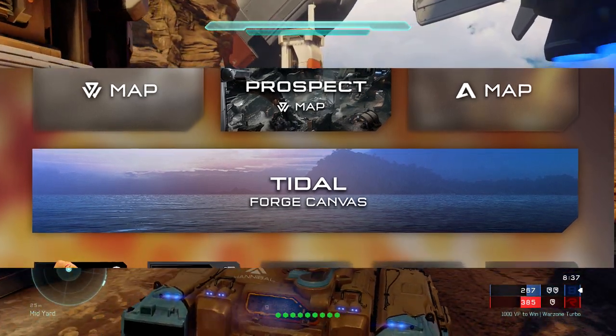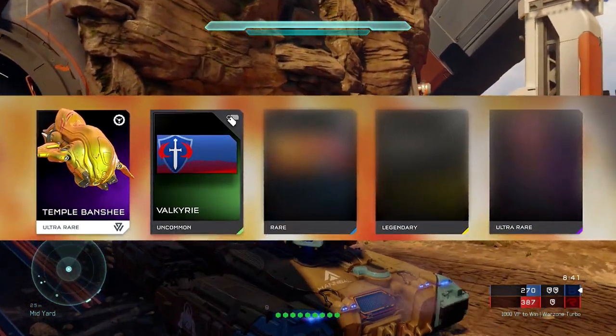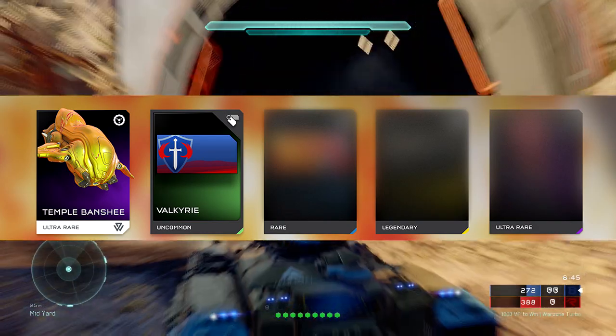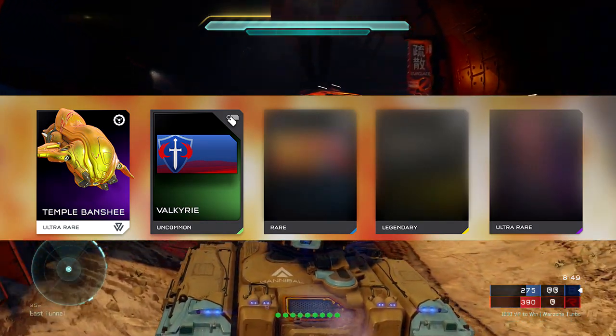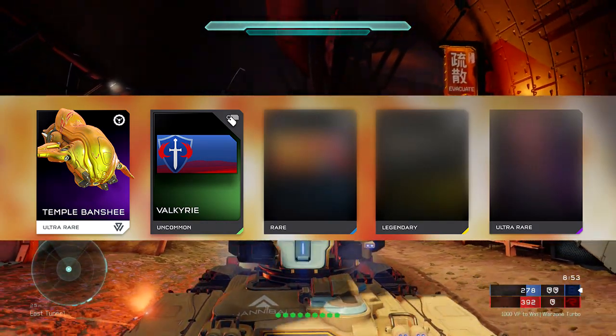First of all in the REQs we've got a Temple Banshee. This looks pretty cool because the Ultra Banshee is already overpowered, and I don't know how you're going to make it even more OP. It might be OP — we'll have to see what happens when it comes out.